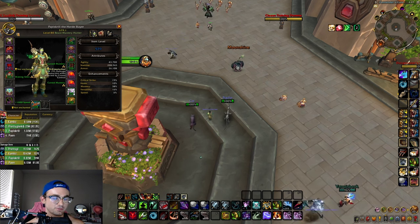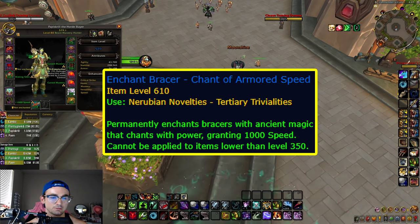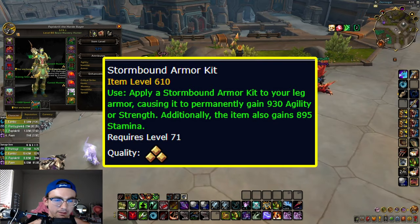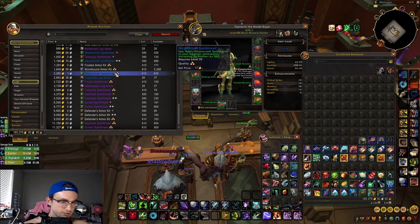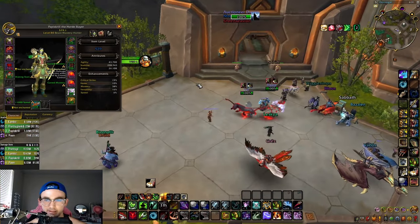For enchants: Boots — Scout's March for 250 speed. Bracers — Chant of Armored Speed for 1,000 speed. Cloak — Chant of Burrowing Rapidity for 250 speed. Chest — Storm Rider's Agility for 520 agility and 250 speed. Legs — Stormbound Armor Kit for 930 agility and 895 stamina. You can alternatively run Defender's Armor Kit for 930 agility and 980 armor instead of stamina — armor might be slightly better, your choice.